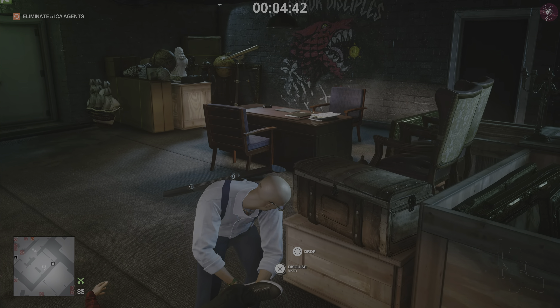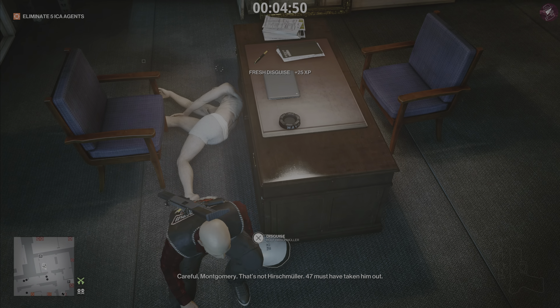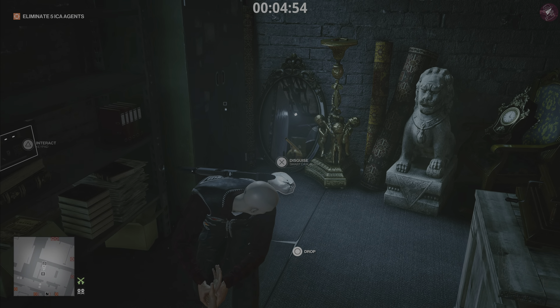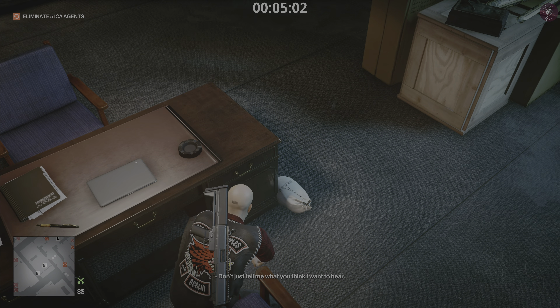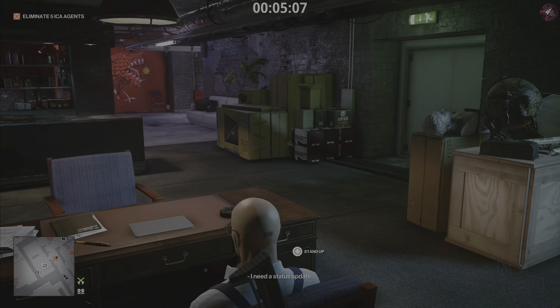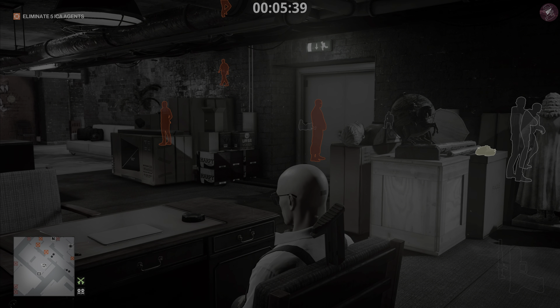Once we've done that, drag the body by the desk. We're going to sit on the chair, but we need to do it as Hirsch Miller, otherwise it won't work — so take his disguise. Place the body behind the desk, drag it into the nearby closet, then put the Hirsch Miller disguise back on and take a seat. If we're sitting as a biker when Montgomery or Chamberlain comes into the room, they'll immediately be hostile — we don't want that. Wearing this disguise ensures all five targets come into the room. Once you kick the desk over, grab the shotgun from the back of the desk if you need more shells, and make sure you put the disguise on first before you start shooting.